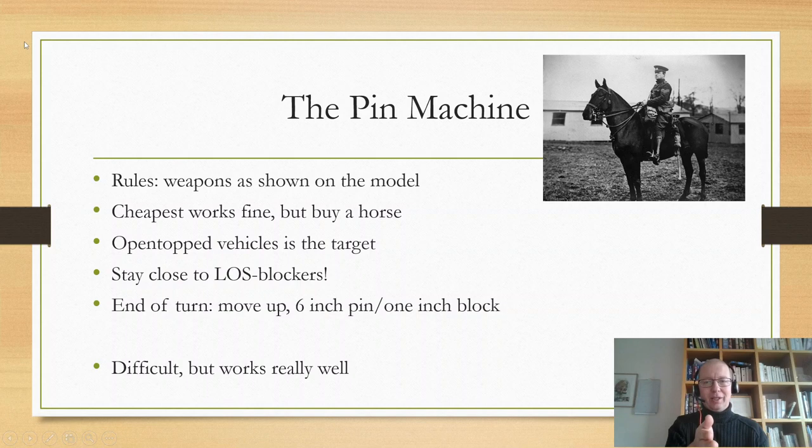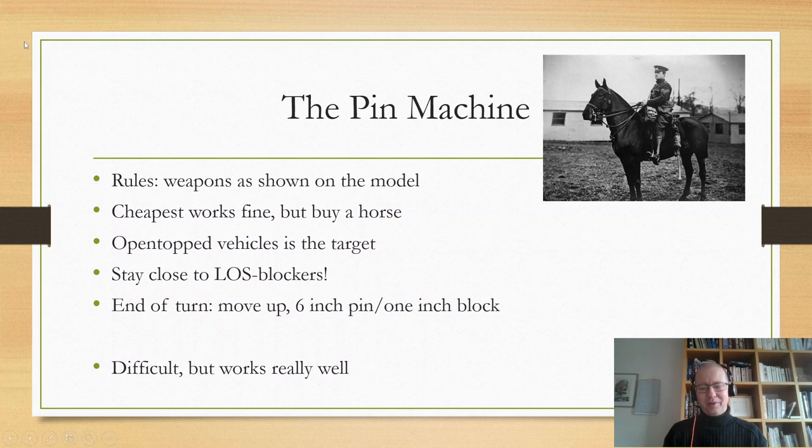He can't do a thing. You can even place it in front so that if he shoots at you, he's just hitting to the side because he can't shoot you. That blocking is really, really good. The pin machine is not easy to use — you're going to have to get used to it and train — but it works really well once you can use it.